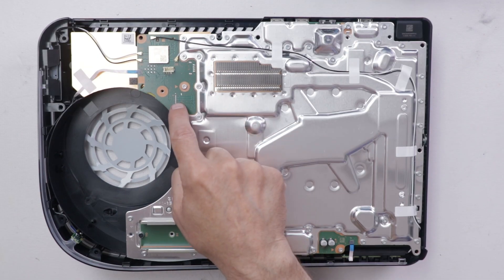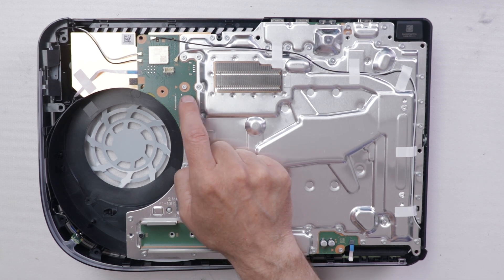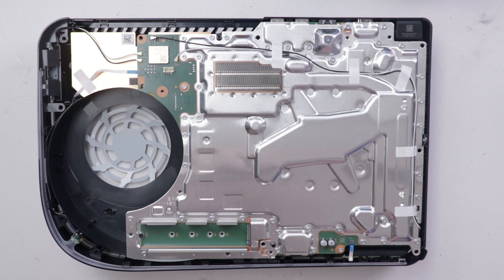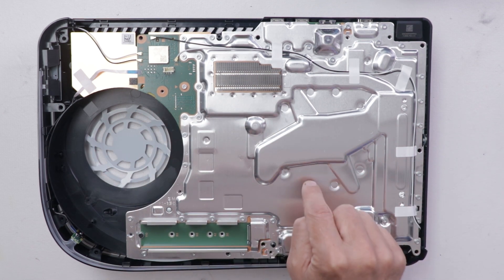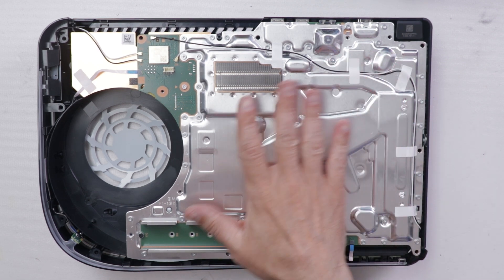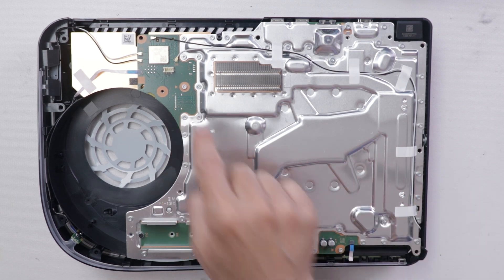Here and here are where the optical drive connections are on the PS5 with the disc drive. This one obviously does not have them because it doesn't have a disc drive. So far, everything is exactly the same between the discless version and the disc version. Now I'm going to get the 43 screws out of this metal plate so we can remove it and take a look at the motherboard.